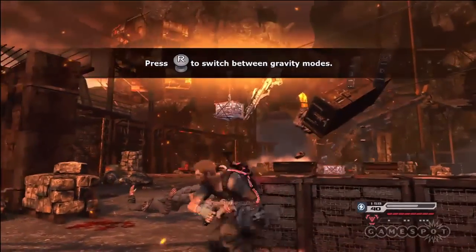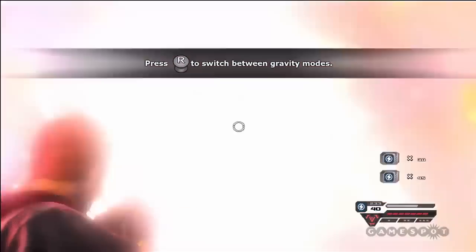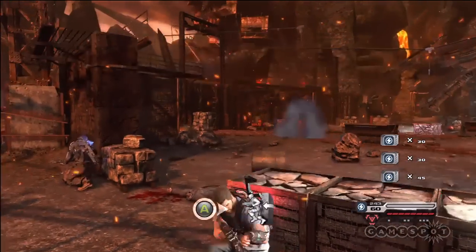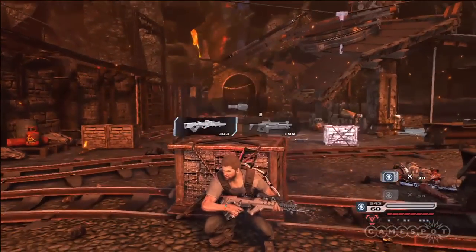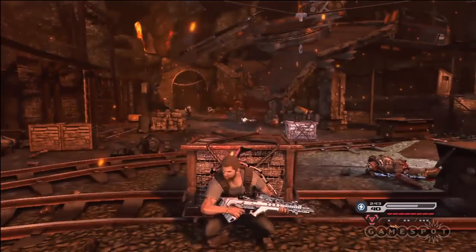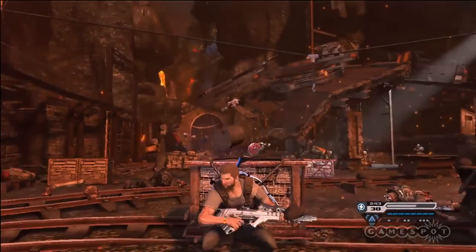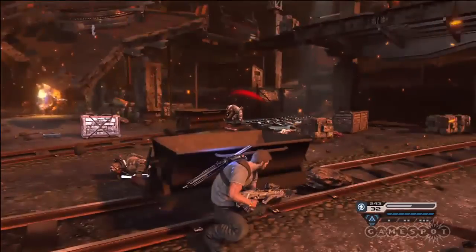We've got a question coming in from Christian in Illinois, wondering about player progression throughout the single-player campaign — gaining powers, experience, new guns. You'll get new guns as you advance, defeat bosses, and progress through the game. But a lot of it's going to revolve around the grab link, which becomes more and more powerful. For example, early on you're not going to be able to lift a car. But as you progress and get more powerful using your grab link, you'll be able to lift the car — you get stronger and stronger.